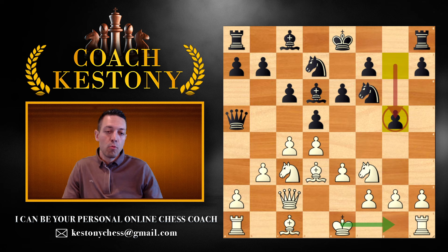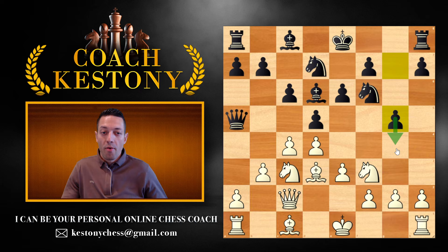So in this position, the move g5 really doesn't lead to an attack for black's pieces. Yes, he can, for example after castling, threaten to play a move like g4. But their pieces, especially the queen, are out of play and not really threatening to come and attack my king right away. White, in other words, has time, and that attack that black is creating needs to build up.